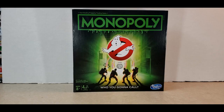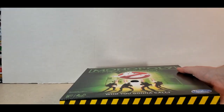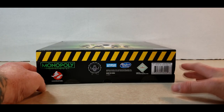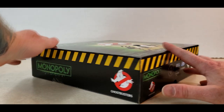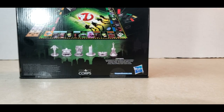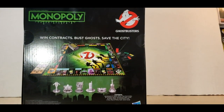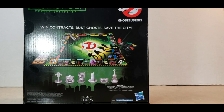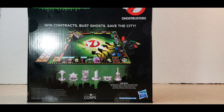Ages eight and up, two to six players. There's the bottom with the Slimer logo, the side, the top, the other side, and back — very cool. Looks like it comes with six pieces: you've got the PKE meter, the ecto goggles, a proton pack, a two-way radio, Janine's glasses, and Dana's cello.